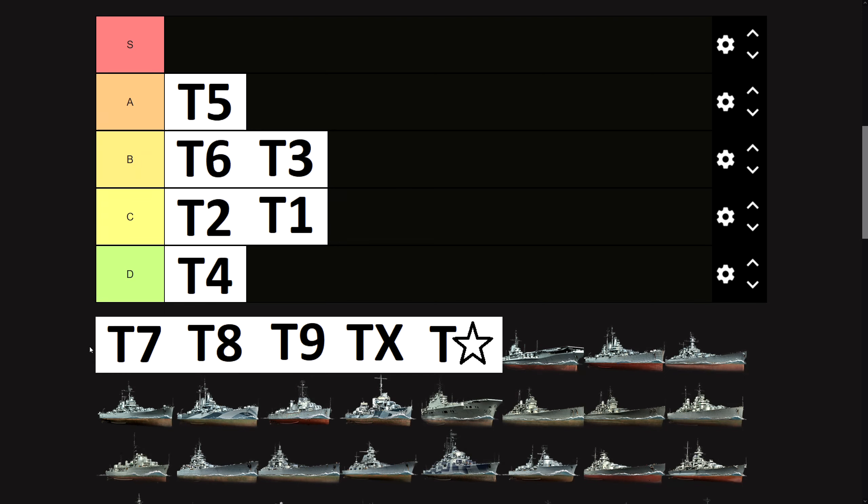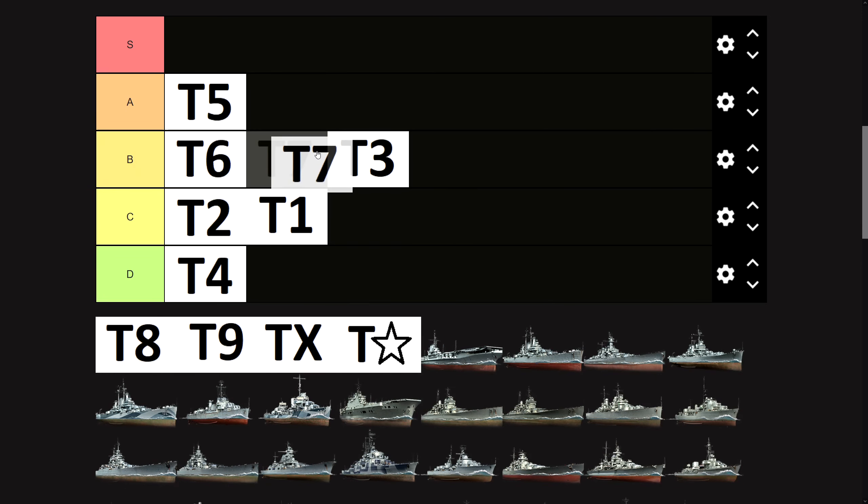Tier seven is the tier with the best ship in the game, which is the Atlanta, as we all know. I don't know why I enjoy my Atlanta more than my Belfast, for example. Tier seven does suffer — not just a bit — it does suffer from having to play against tier eights and nines every now and then. And tier eights get access to the next upgrade slot where most ships are going to slot the concealment upgrade, so that's a bit of a problem. But I quite enjoy tier seven. I'm going to put it into B tier — I think it's better than tier three, but I enjoy tier six more. You won't have a fun time against tier nines, but you will have a very fun time against tier fives. So it's a B tier tier for me.